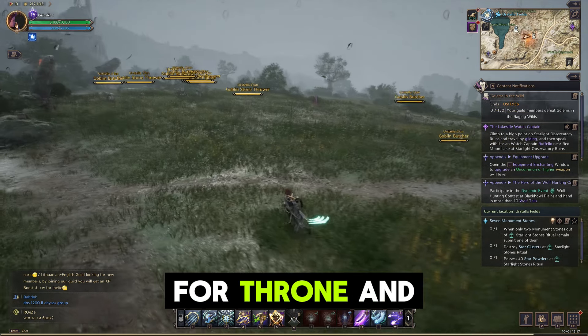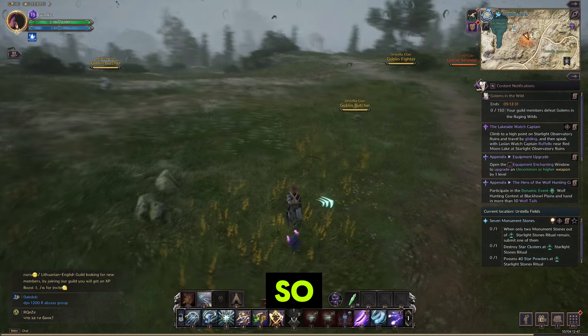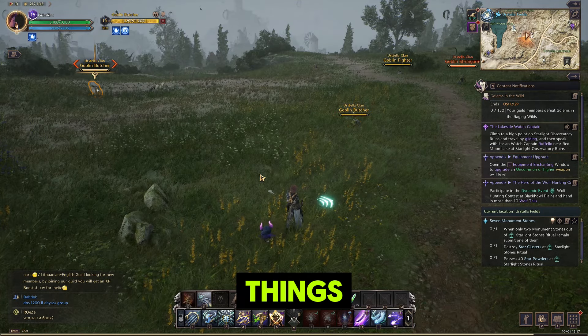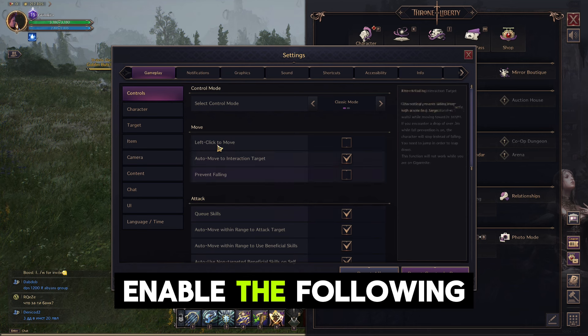The starting settings for Throne and Liberty aren't to everyone's taste, so here's a quick tip to improve things and make combat feel more fluid. Go to Settings, then Controls, and enable the following.